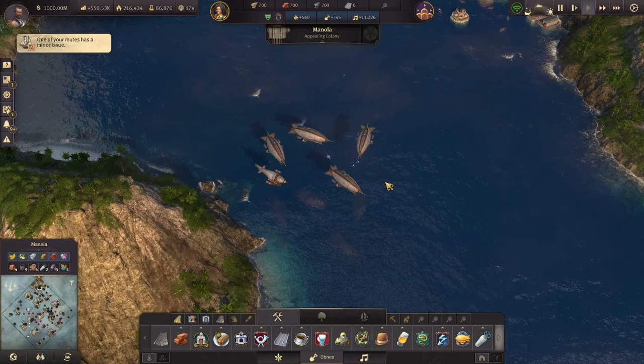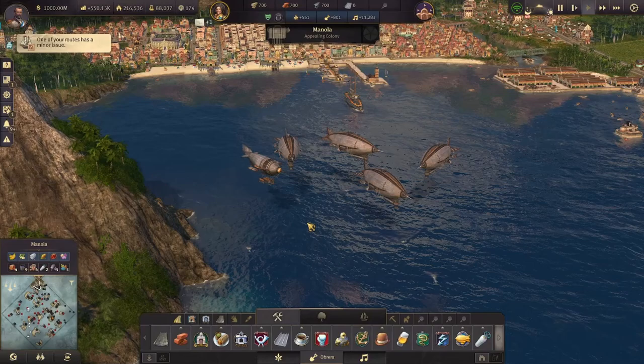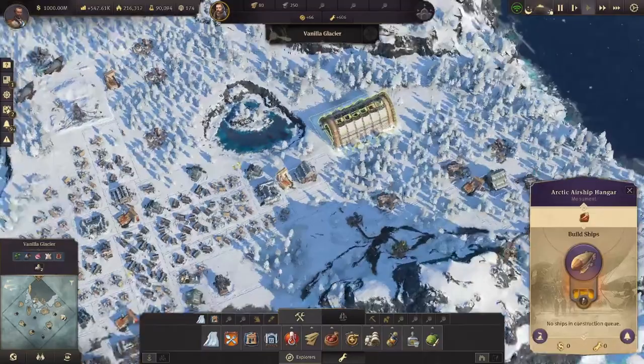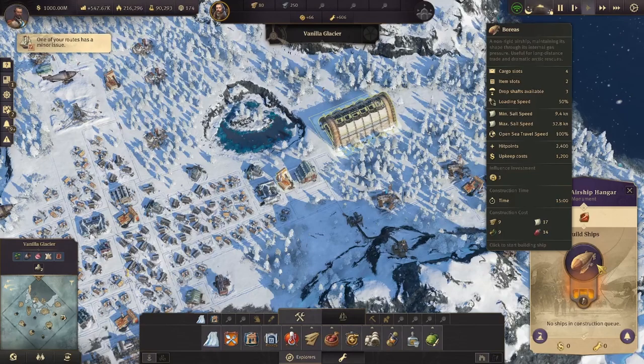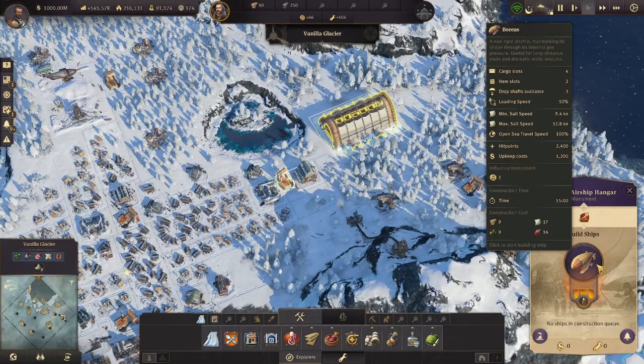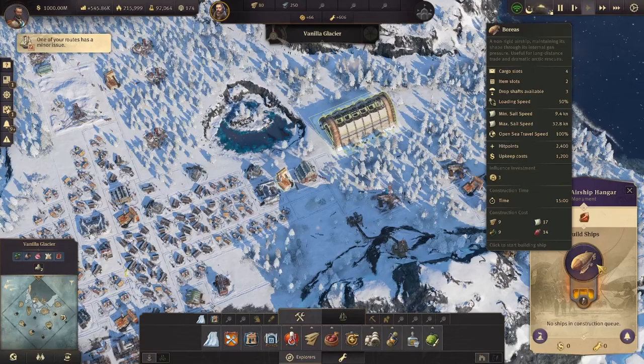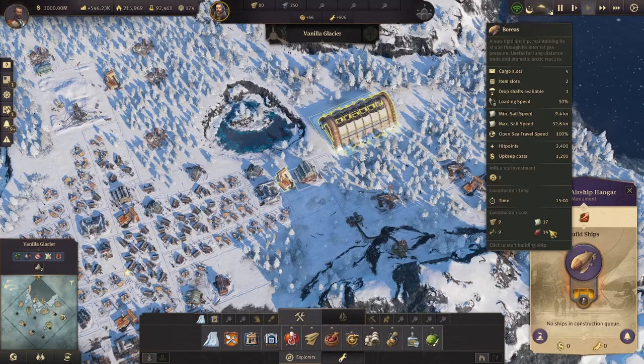Let's discuss airships. Airships are produced in the Empire of the Skies DLC, which kind of gets rid of the Arctic — you don't even have to go there other than to stop the AI. The airship from the Arctic is bad compared to airships from the new world. Loading speed is 50%, open sea travel speed is only 100%, min sail speed 9.4, max sail speed 32.8. Really the only thing it has is some max sail speed — it is not a very good ship.